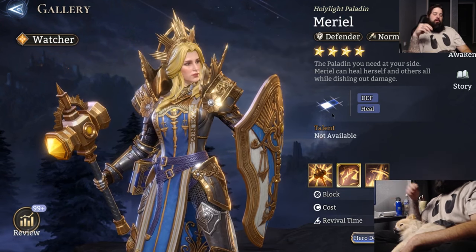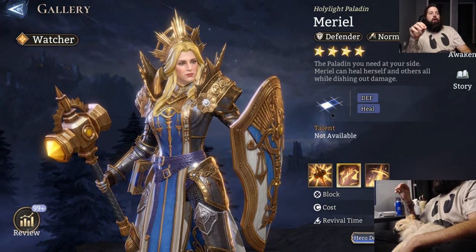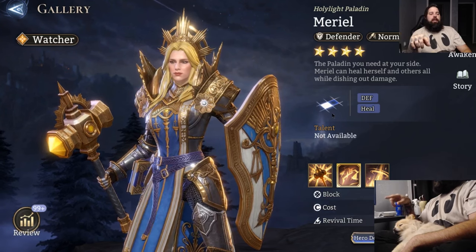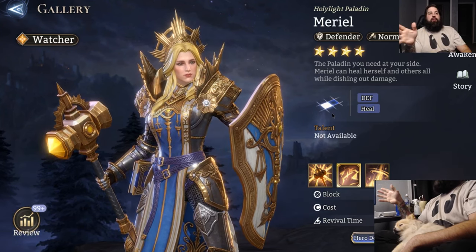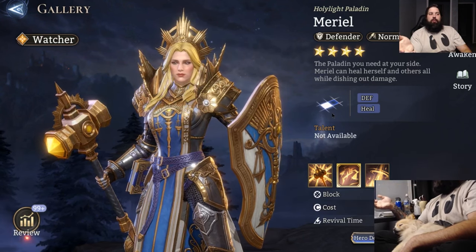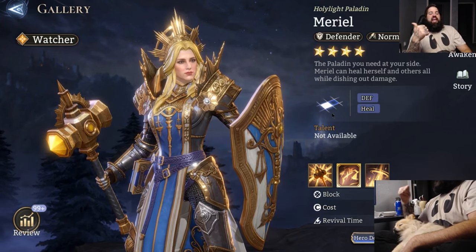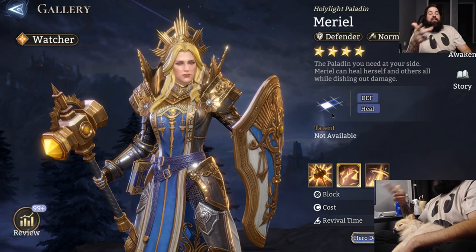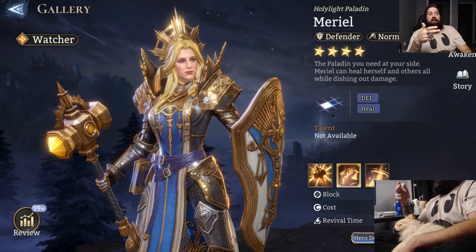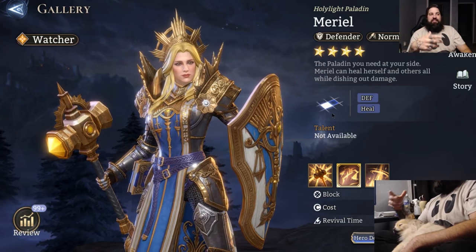Muriel is, to my knowledge, the only ground unit that can actively heal somebody else. There are champions like Volka that give everybody lifesteal, so you could argue there's another healer that's not a platform champion — but what makes Muriel specific is that you're going to build her with HP percentage, defense percentage, and healing effects, making her massively tanky as well as healing well based upon her tankiness.